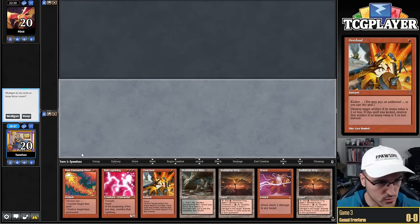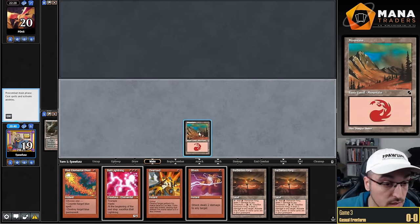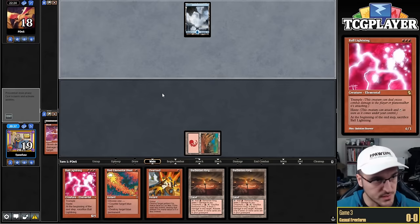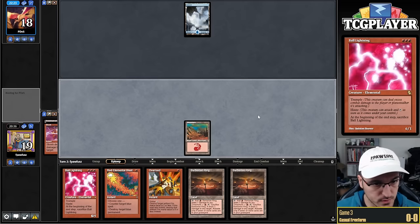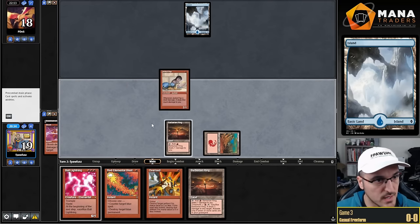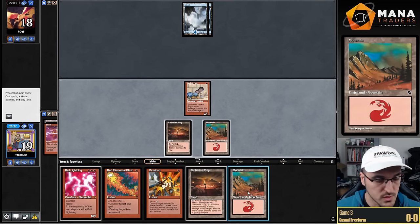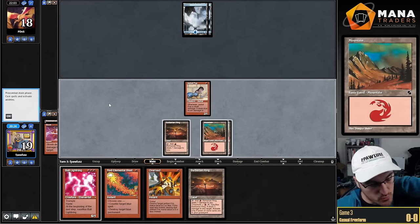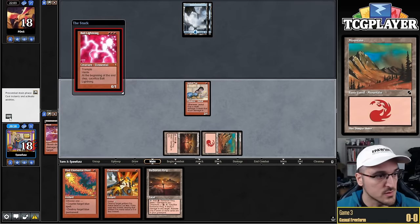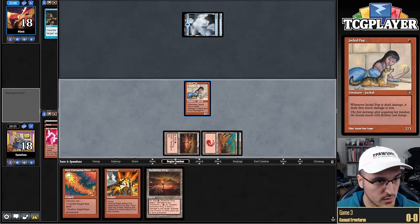Being on the play doesn't really change anything for me — this is still the setup I want. We have an awkward draw but I'll keep it. I'll just Shock main phase — this hand is pretty good at not dying but not great at killing my opponent. My opponent may have Hydroblast, which would be a little annoying. No one-drop off the top. The question is whether to just jam Ball Lightning — I don't think it gets much better, so I'd rather use my opponent's mana.